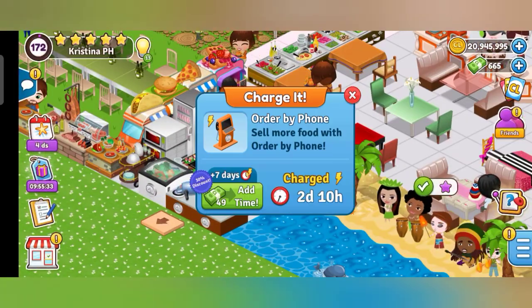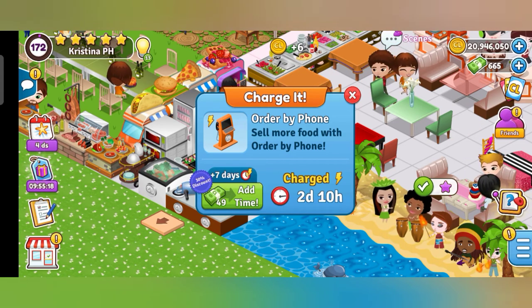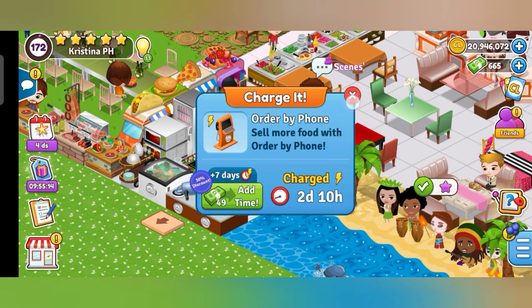First, let me explain the order by phone. It lets you sell more food through phone orders, not just online. All you have to do is charge it, and it takes two days and ten hours to help you gain more coins.